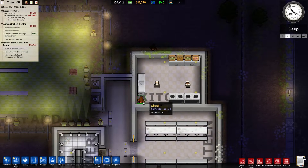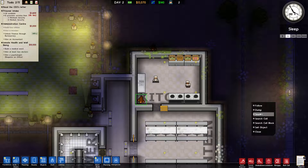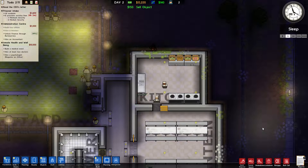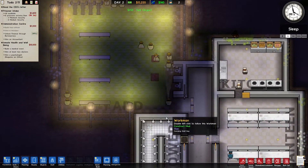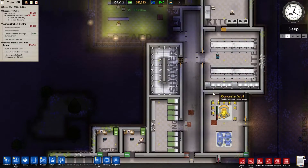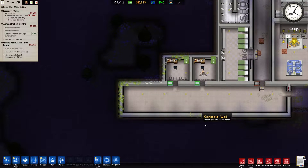Let's sell these objects — we don't need that wood hanging around. Wait till our prisoners arrive in another four hours. We need to build a medical ward and hire at least two doctors. Let's look for it in quick build — there it is.